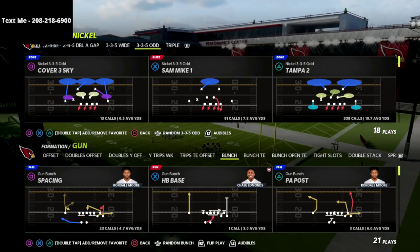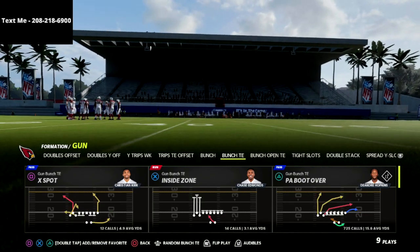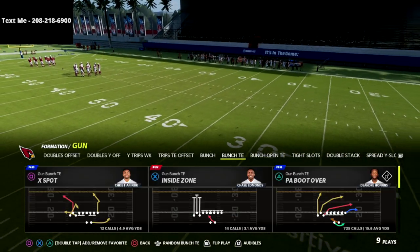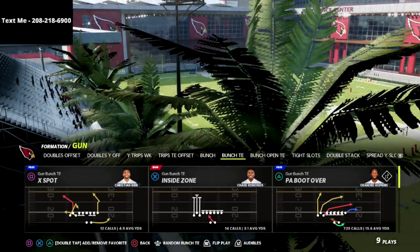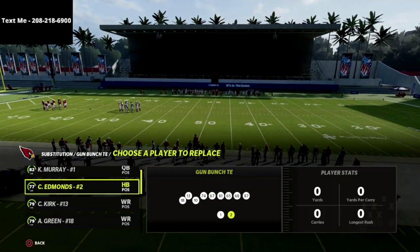So what I wanted to do in this video is show you a simple cover 3 bomb that you are going to absolutely love. This is an example of what is in my bunch tied in offensive ebook. I think the bunch tied in especially after this latest patch might just become the new meta. I guarantee you that Seattle is the best playbook in the game post patch — it is insanely effective and we're going to show you why in this video.